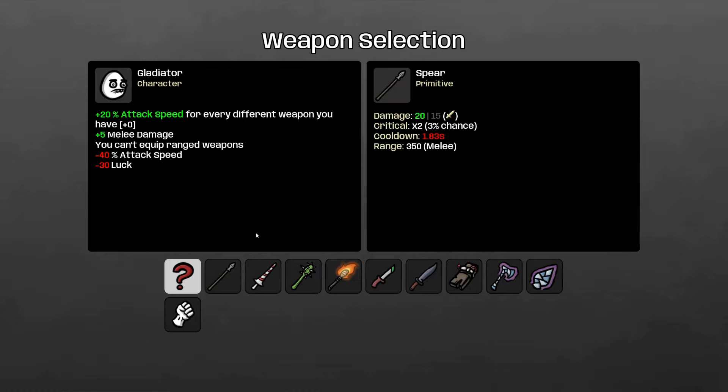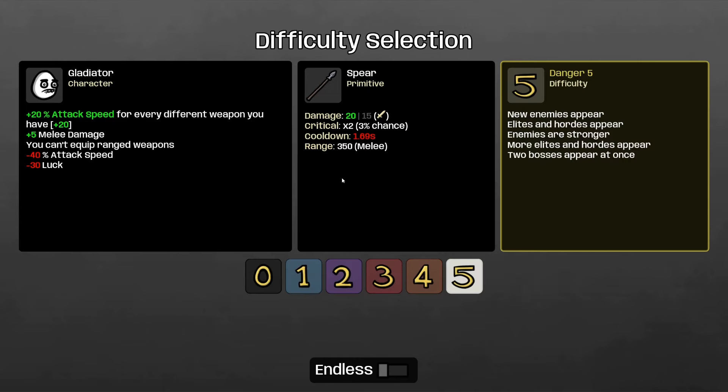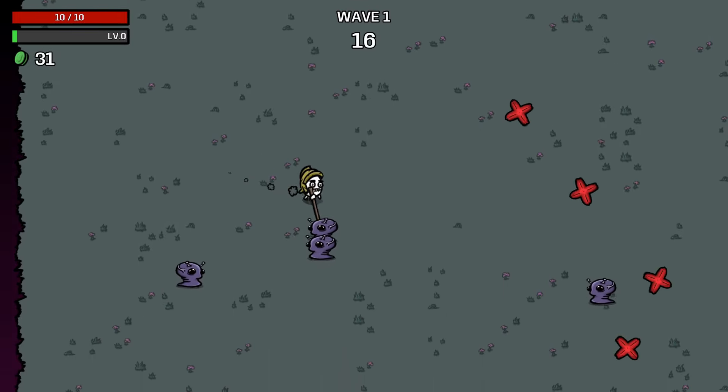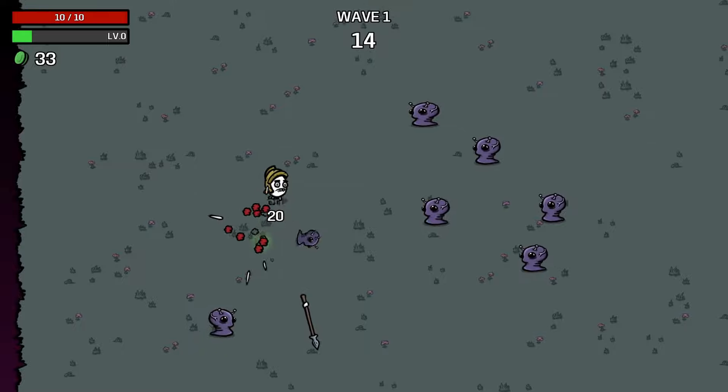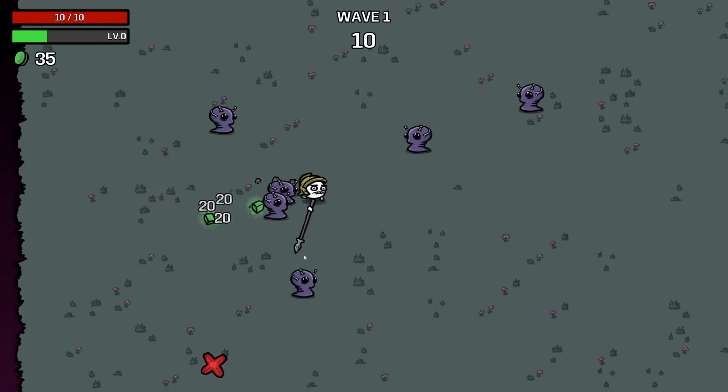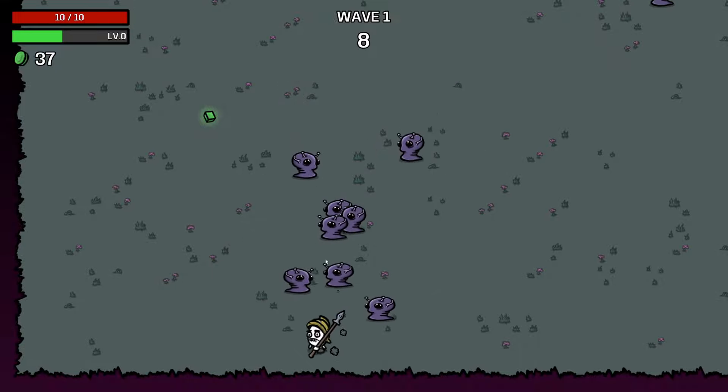I'm thinking of building a little defensive on this one, so maybe the primitive with the extra HP that it gives you might be a good idea. So that's what we're going to do - we're going to go into Danger 5 here and see how we go. I'm going to start with the spear, just because it's a really strong weapon and it's of that primitive weapon class, so we want to try and get them lined up a little bit.